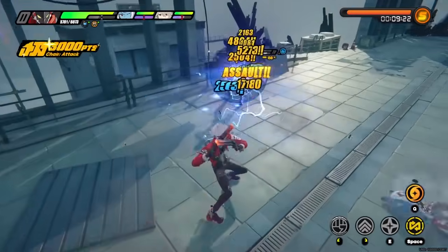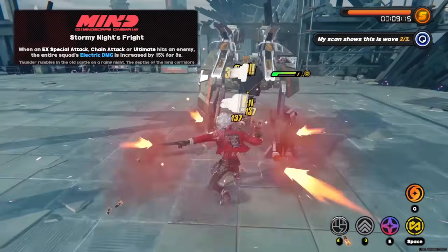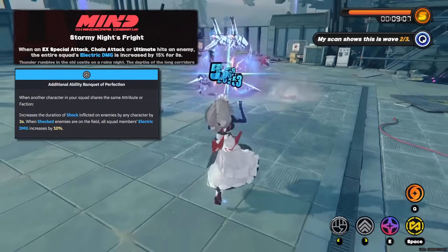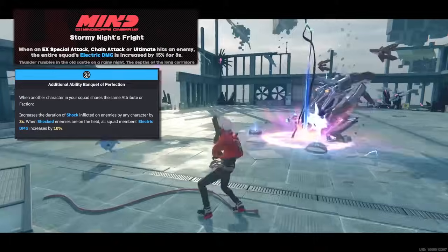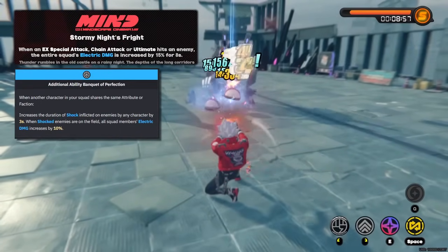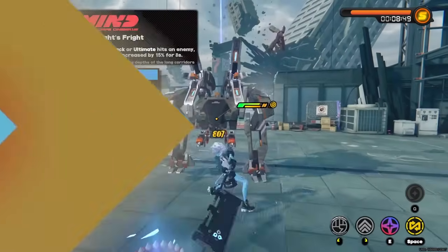Rena's second and fourth mindscapes are decent for her personal performance, but the standout is her 6th mindscape. It reads: when an EX special attack, chain attack, or ultimate hits an enemy, the entire squad's electric damage is increased by 15% for 8 seconds. The big difference from her additional ability is that you don't need a shocked enemy on the field and the damage increase is 5% higher. This is especially valuable for disorder teams with Grace, since the 15% electric damage bonus applies without needing to maintain the shock effect.